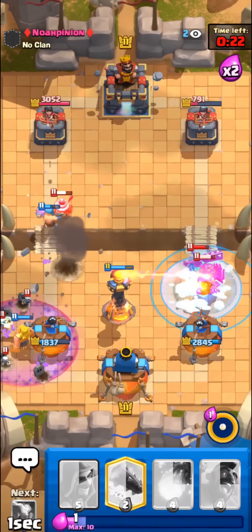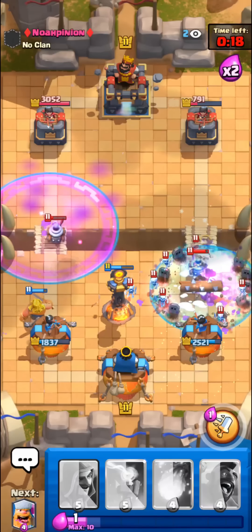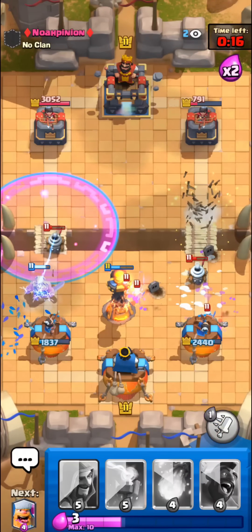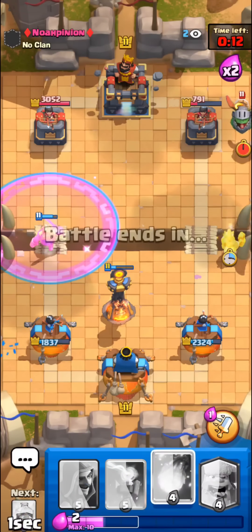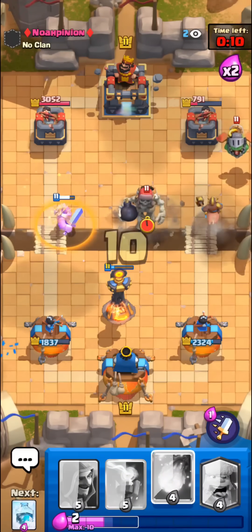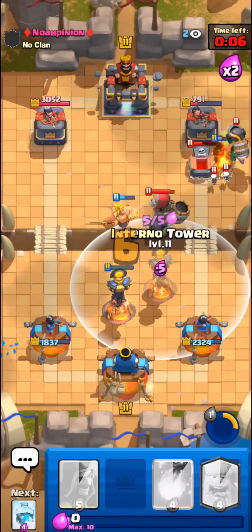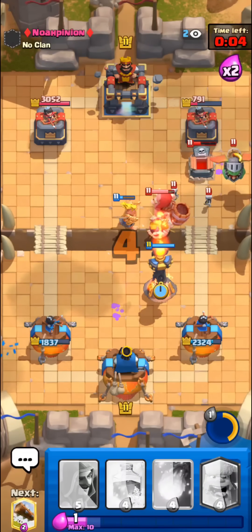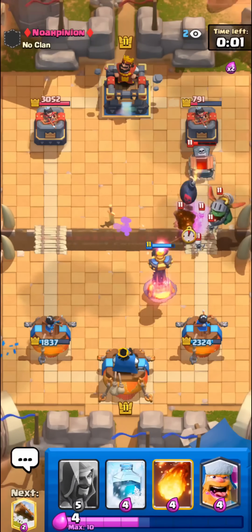His graveyard shouldn't do too much damage with our golden knight defending — I can also use our ability when needed but I don't even think we need it right here. Inferno tower is just doing work. We're also going to kill the skelly king and just log away the rest of the skeletons. I just have to be careful not to let a too-big graveyard push through, but inferno tower should probably shut down most of this.